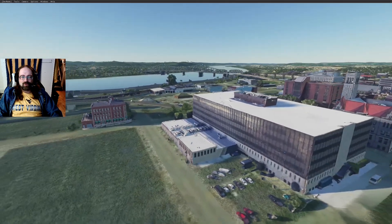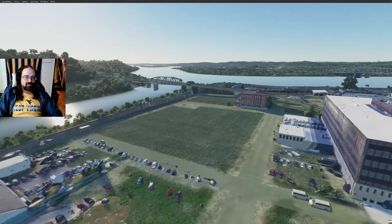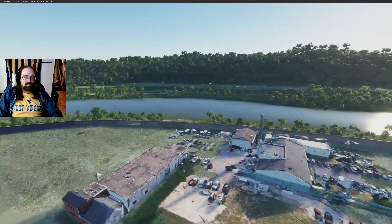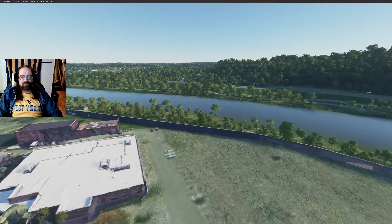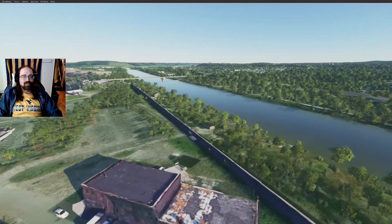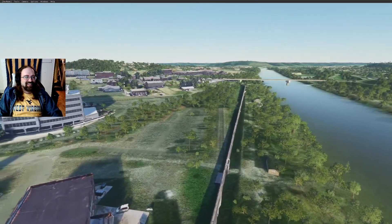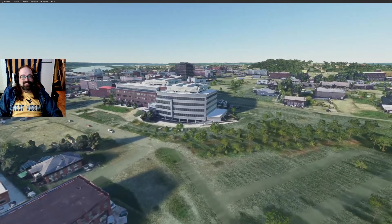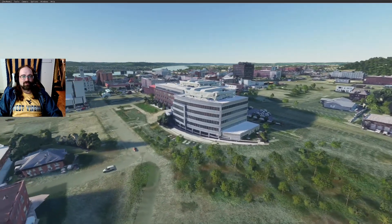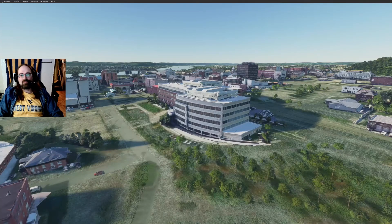Then I had to bring in the flood wall, because if you don't have the flood wall, do you really have Parkersburg? Now, my flood wall is not perfect — it has some holes in it and a few where they're not supposed to be. I'm not sure what this building here is; it seems like the newest building in Parkersburg. I assume it's another federal building of some sort because I can't find the name of it anywhere.